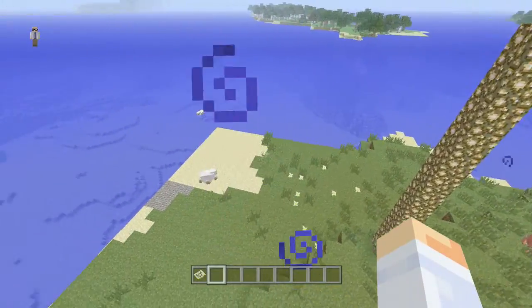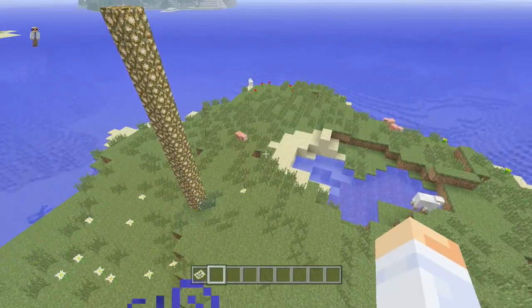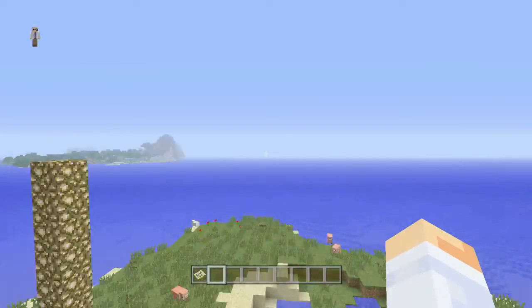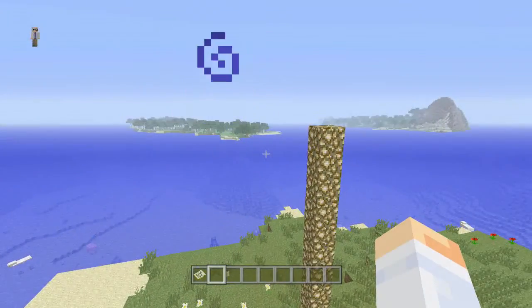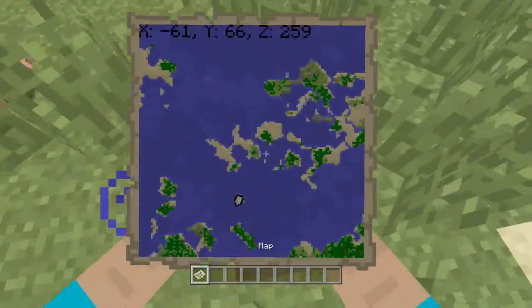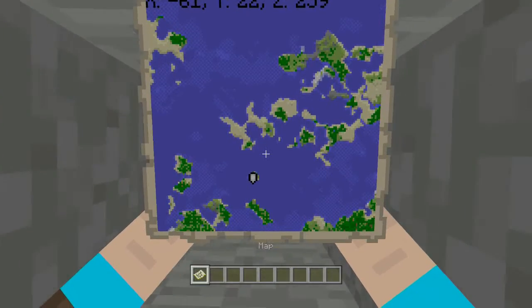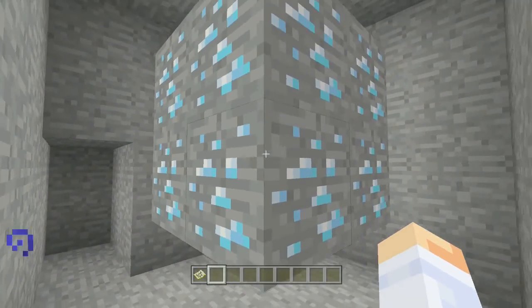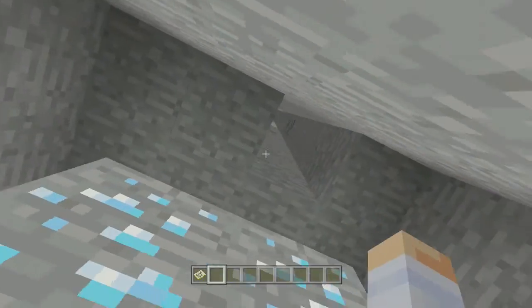You should spawn on this little tiny island right here somewhere in this general area where that sheep is at. As you can see there's no trees on this little island where you'll spawn, but there's plenty of trees over there where you can go and make tools and a boat, come back over here, and if you dig down at these coordinates — negative 61, 12, 259 — you will find eight blocks of diamond right here.